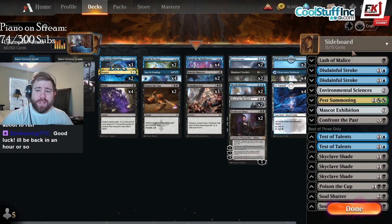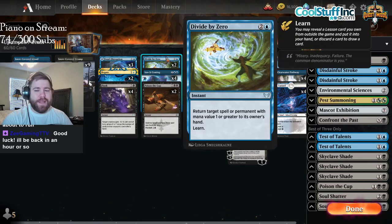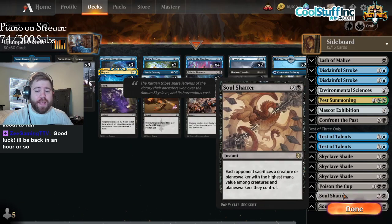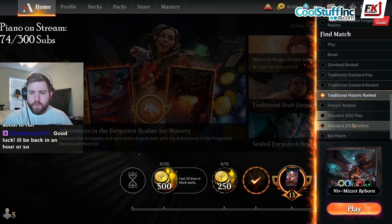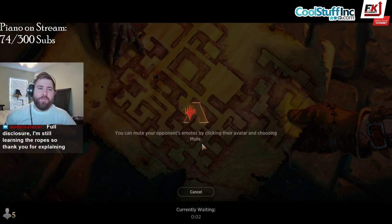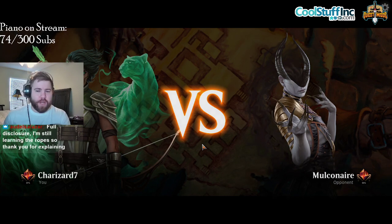Our sideboard consists of Lash of Malice, two Distasteful Strokes, Environmental Sciences, Pest Summoning, Mascot Exhibition, and Confront the Pests — those are for our Divide by Zero cards to fetch from the sideboard. We also have two Test of Talents, three Sky Clay Shade, one Poison the Cup, and two Soul Shatter. Without further ado, let's get into the matches. Super excited to play this deck in Standard 2022 ranked. I don't usually play a hard control deck like this with about seven sweepers in it, so let's see if those end up working out.